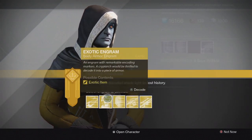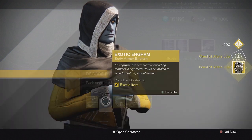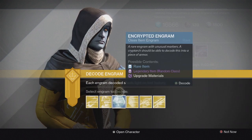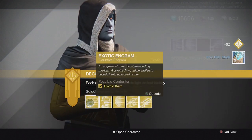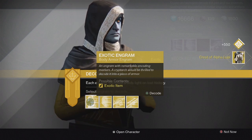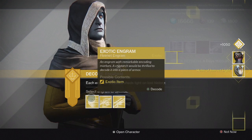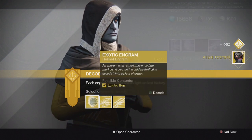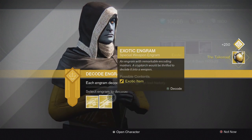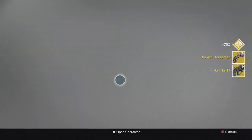Let's start with the chest engrams since I got the most of those. First up — Crest of Alpha Lupi, not what I'm looking for. Next up another Crest of Alpha Lupi — that's unfortunate. Then the gauntlet: Ruined Wings, I don't think I had that on my Titan. Another Crest of Alpha Lupi, that's three already. Opening the helmet: Helm of Inmost Light. Last chest piece: ATS/8 Tarantula — that's pretty cool, one of the new ones for the Hunter. Helmet: Taiko Knot. For the weapons: Red Death, Hard Light — that's new — and lastly the Fourth Horseman.